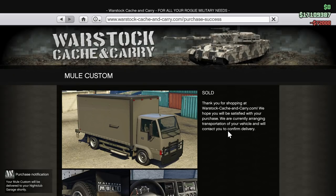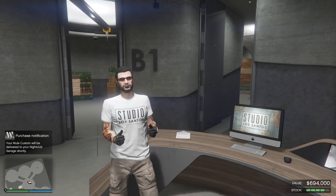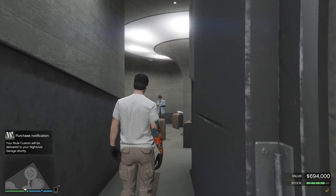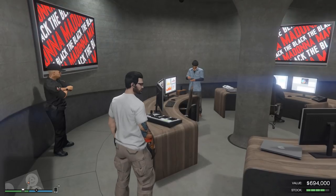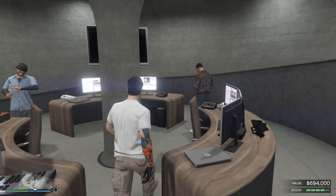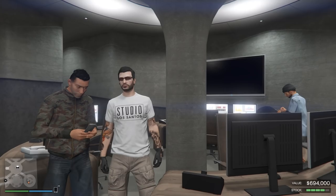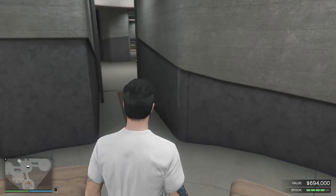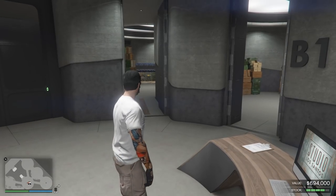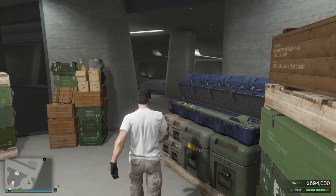Delivered to our nightclub garage shortly. You don't need any parking for it - that's another advantage, it just goes right under your nightclub. You do need a nightclub obviously for the sell vehicles, and then it comes down here to basement level 1. Got enough stock here to make selling worthwhile. We're going to do our first sell by Mule Custom.